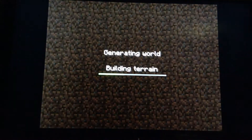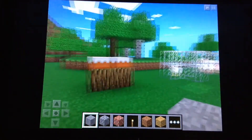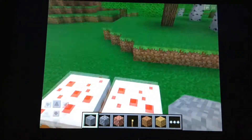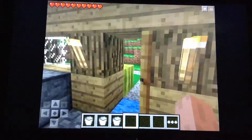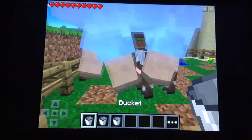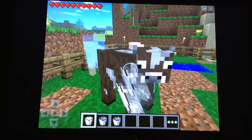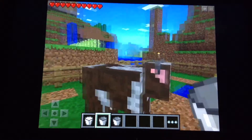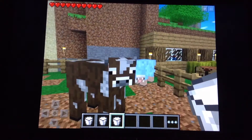If we go into a world, the first thing is they added a new food — it's cake. To make cake, you need three buckets of milk. To get milk, you make a bucket and then find a cow and just hold down a bucket on the cow.